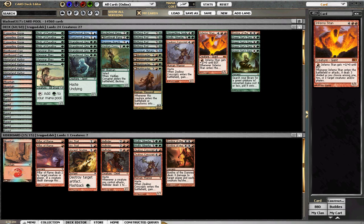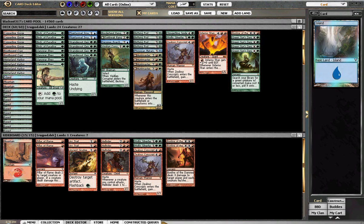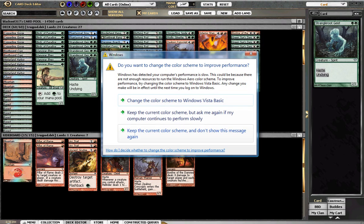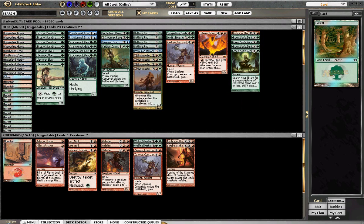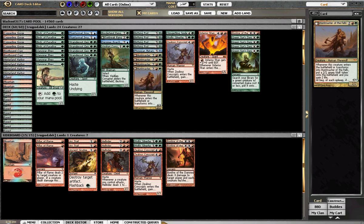Inferno Titan is going to be gone very soon when Return to Ravnica comes out, but for now he still has a home in the deck. I don't think there's a better 6-drop — Frost Titan and Primeval Titan are options, but I like Inferno Titan. Green Sun's Zenith I was very happy with. The only mana base change I'd make is cutting a Forest for a Mountain if I wanted to bump up the Bonfires and potentially cut a double green card and a single green card.